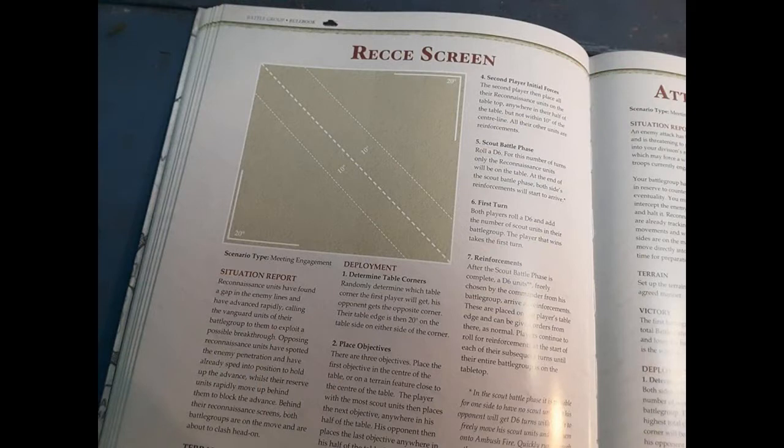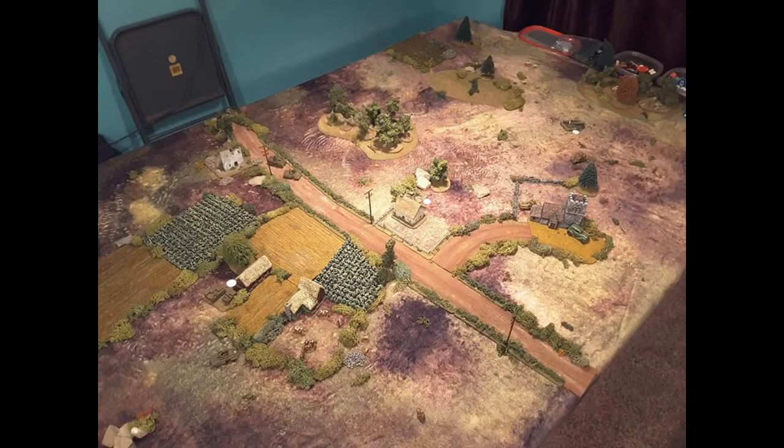Here's the scenario. The only change I'm making is that the winner of the recon battle — determined by a D6, in this case four turns — will be determined by who has the most recon units on the table at the end. The loser's opponent takes an extra battle rating counter. There are three white markers indicating objectives: the farmhouse in the middle is the main objective, the farmhouse in the fields is another, and there's some wreckage on the far right that is also an objective.